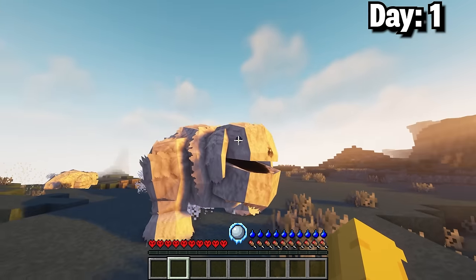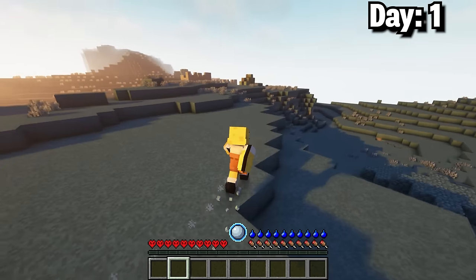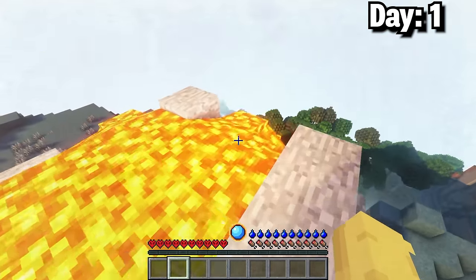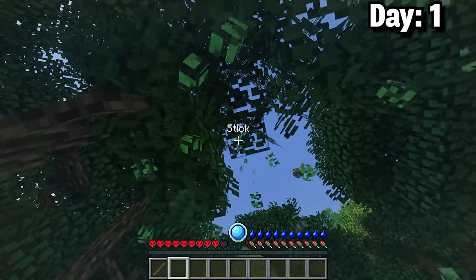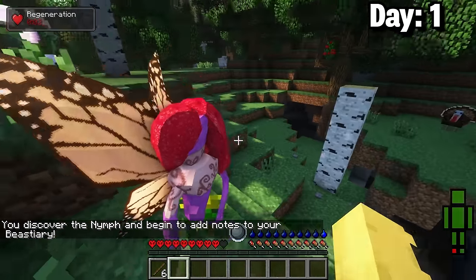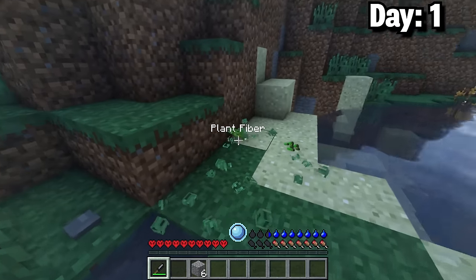Day one I spawned in a pretty cold biome and discovered a mob called a Bobeko. At this point I really needed to get some starter items. I ended up finding a lava pit which helped warm me up a little. After that I noticed a much warmer biome which I jumped into and collected some sticks. While searching for a potential village I used a nymph to heal, then made some cobblestone and finally found some gravel. With all of that I could get some starter tools.